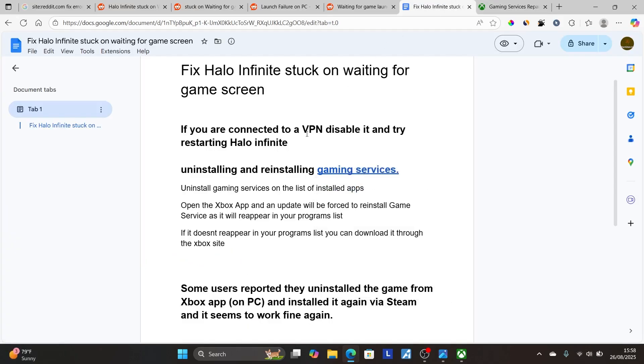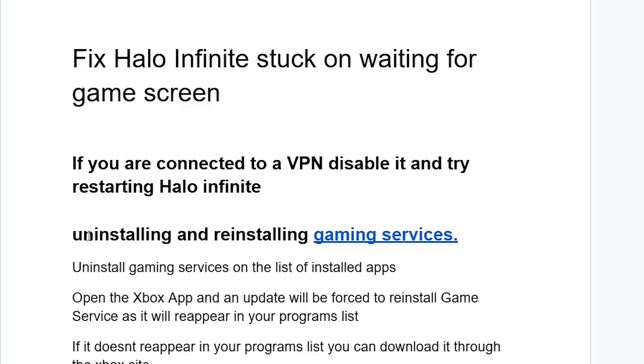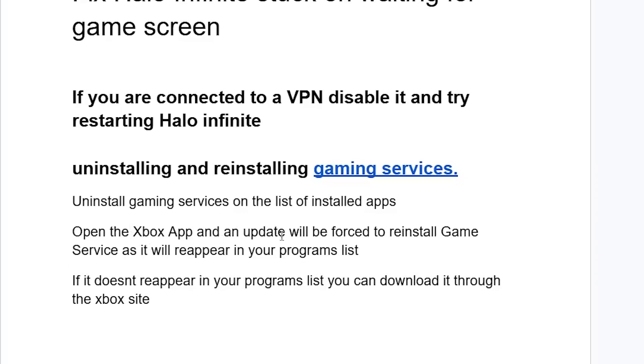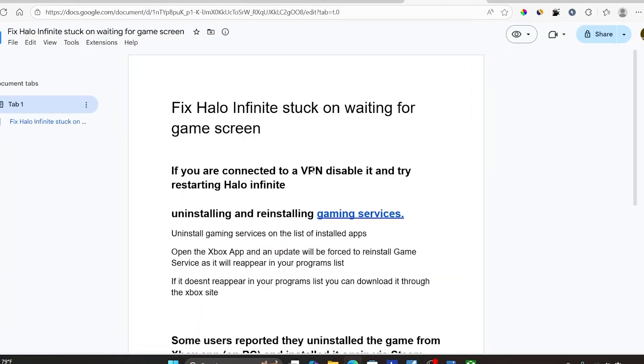After that, try to relaunch Halo Infinite and the problem should be fixed. To summarize: uninstall gaming services from your installed apps list, open the Xbox app and an update will be forced to reinstall gaming services, and it will reappear in your programs list after updating. If it doesn't reappear, download it through the Xbox site — the link will be available in the description.